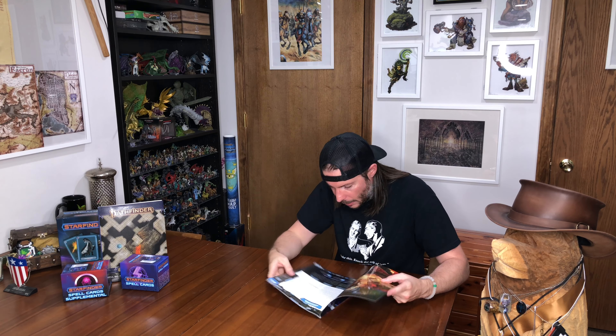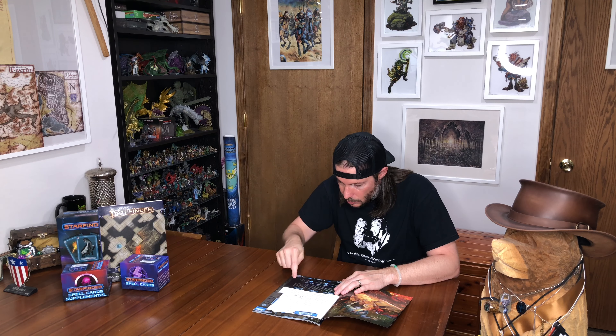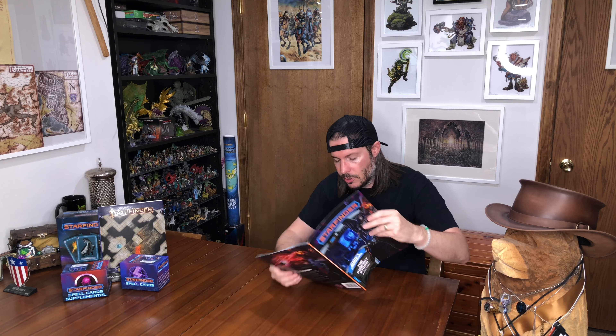One thing I do want to correct — I'll put a note on the screen — but I want to say it verbally as well. I always thought it was level one and two, but it does indicate right here that you will go all the way to third level by the end of the chapter three adventure. So there are three chapters in this book. Generally, this one is broken into three chapters, and you'll also get some other things — an Adventure Toolbox and the stat blocks of enemies and whatnot that you would run into.